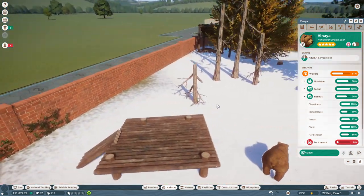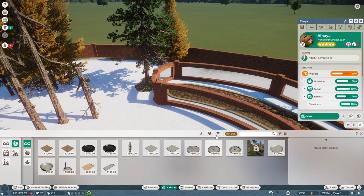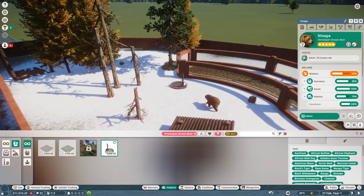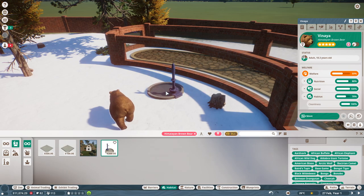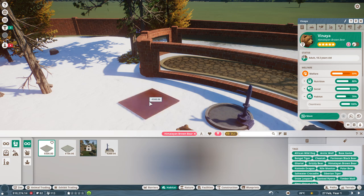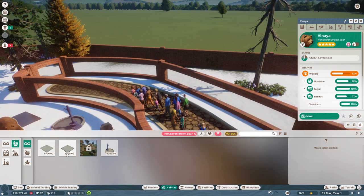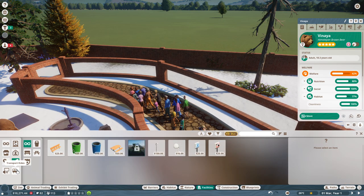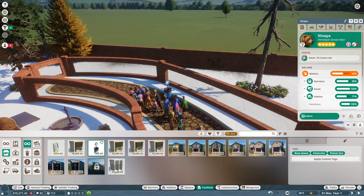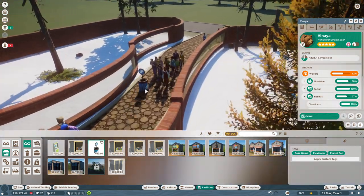I need a place to feed her! Going to habitat food and water options — adding a water trough right there and a large food tray. We have about $10,000 left. Let's place donation bins — one at the end of the walkthrough, one here, and one here. Want to make sure people donate as they enjoy the exhibit.